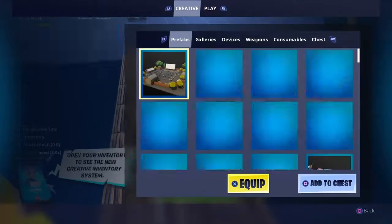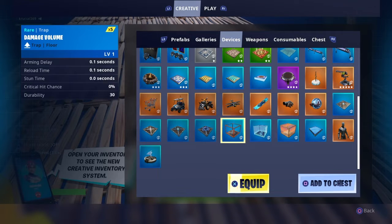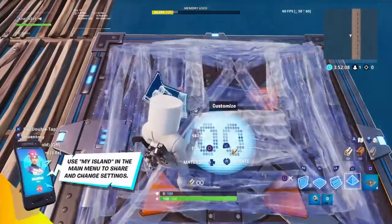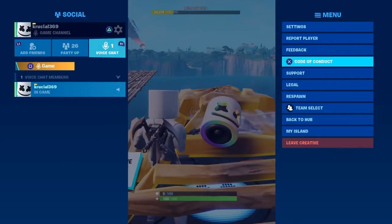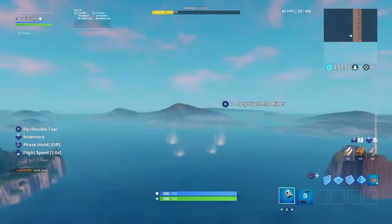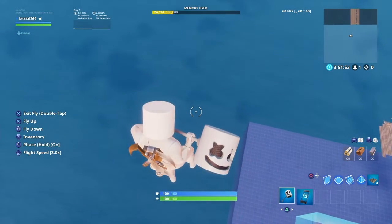Or, if that method is a bit too hard for you, you want to go to Devices, play a spawn, and then put a pyramid like this that is golden and shining, then respawn. As soon as you respawn, you want to double-tap X for a piece full and fly up, and then you can go outside your map.